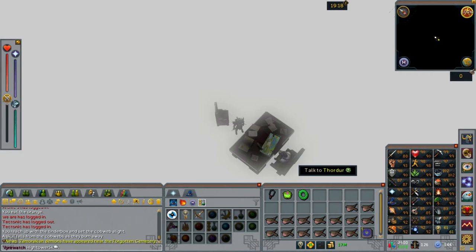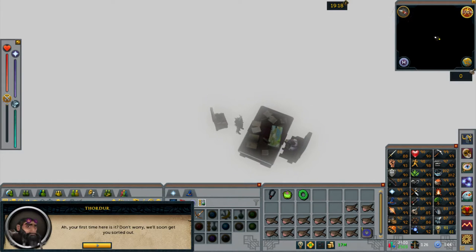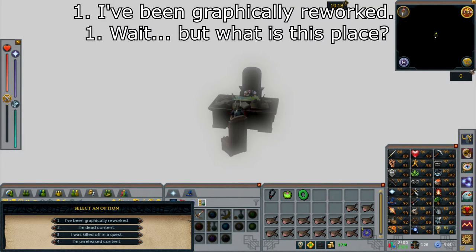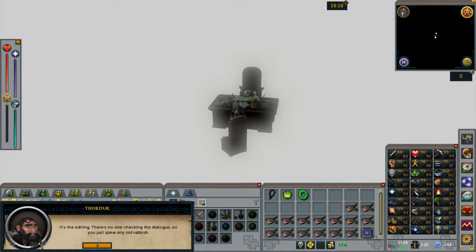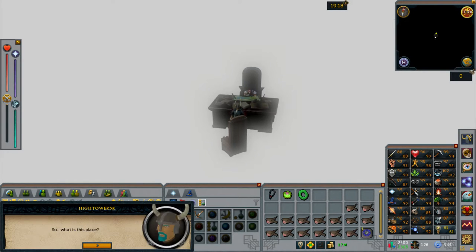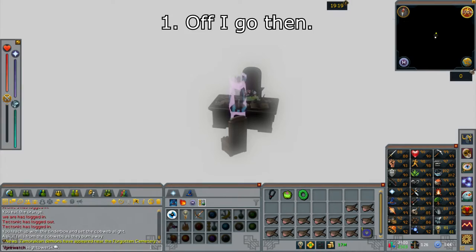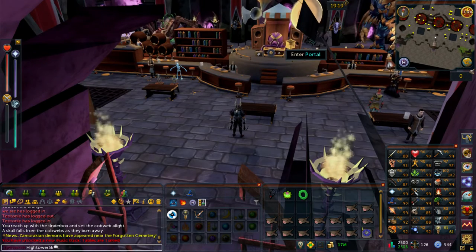You'll then be in a room with Thordark — go ahead and speak with him. Select option number one: 'I've been graphically reworked.' Select option number one: 'Wait, but what is this place?' You will then be teleported out and arrive into this room.